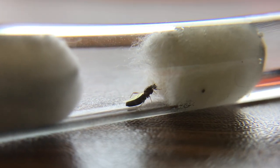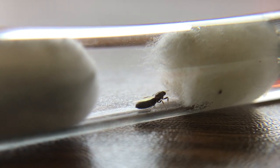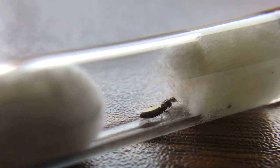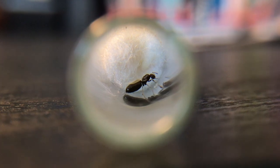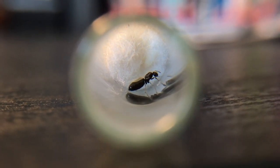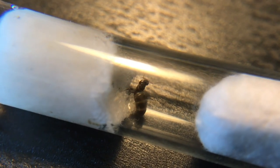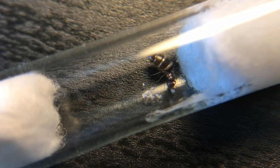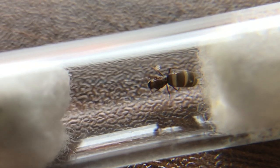Our fourth queen is a bit different from the rest, and if you look closely you can see that she only has one wing, and at the moment she only has two eggs, which makes me wonder if she has made it or not. This next queen on the other hand is doing quite well with a small batch, while the queen after that has her eggs more spread out. And again we have another queen who has a batch of eggs, but her gaster is more enlarged than most of my previous queens.